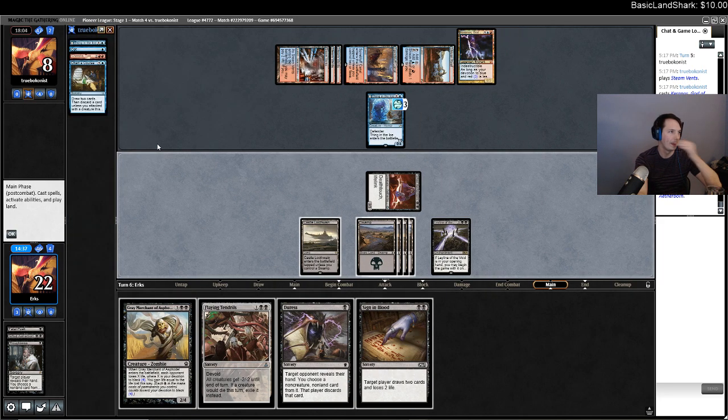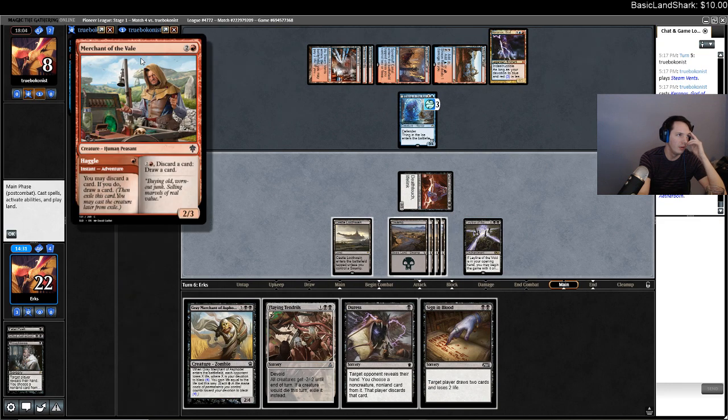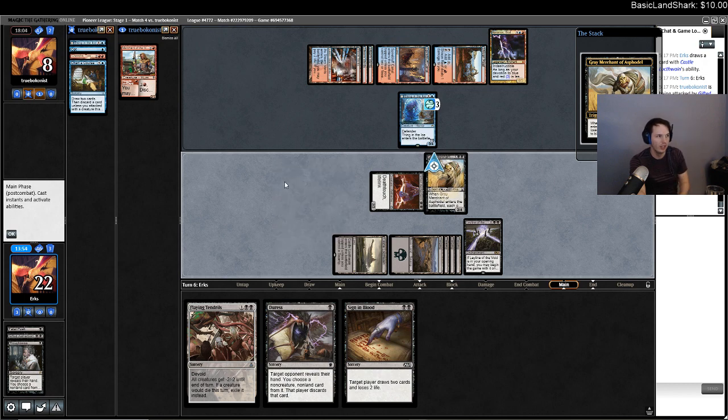I know what their hand is — it's an unknown card and Gray Merchant. Did I know about the Steam Vents? I think I did. So I could Sign in Blood, then Duress. If this flips a spell they're just gonna snipe this. I could get the six points now, or I could cast Duress and Sign in Blood. Getting six points now is nice because any future Gray Merchant kills them. But if I get to play two Gray Merchants with Leyline in play it's probably gonna be eight points — so I should cast Sign in Blood. Wait — I'm an idiot. I could just target them with Sign in Blood and forgot you could do that!